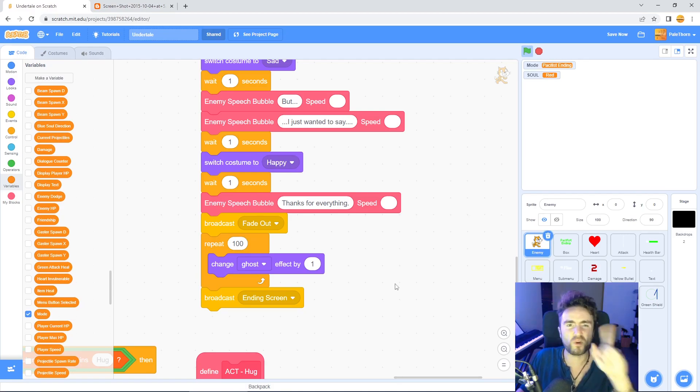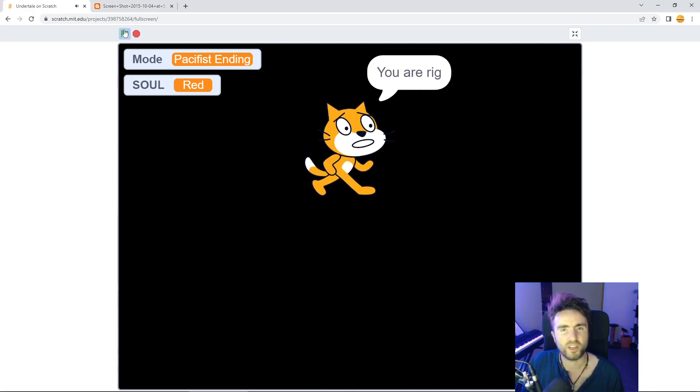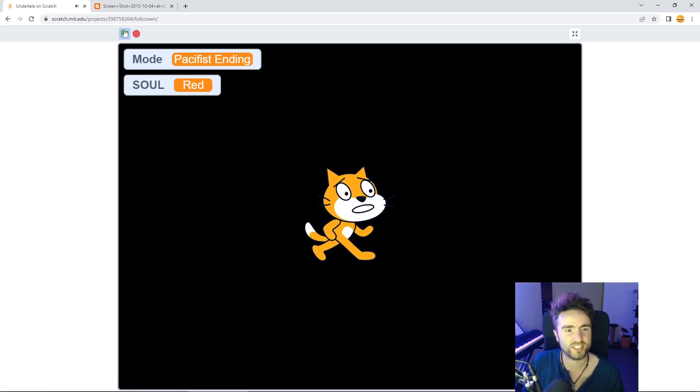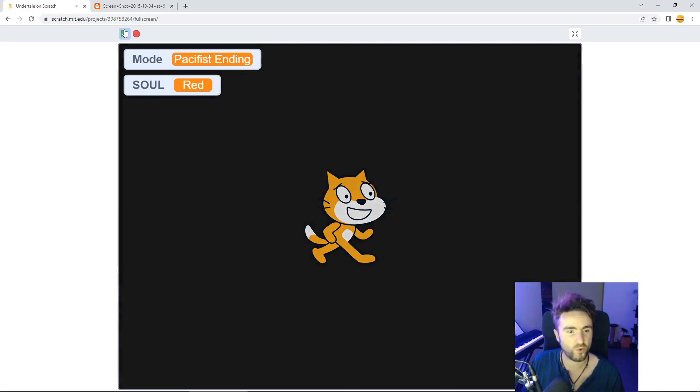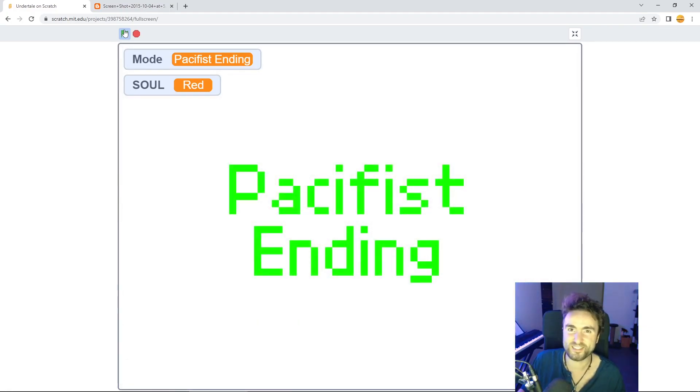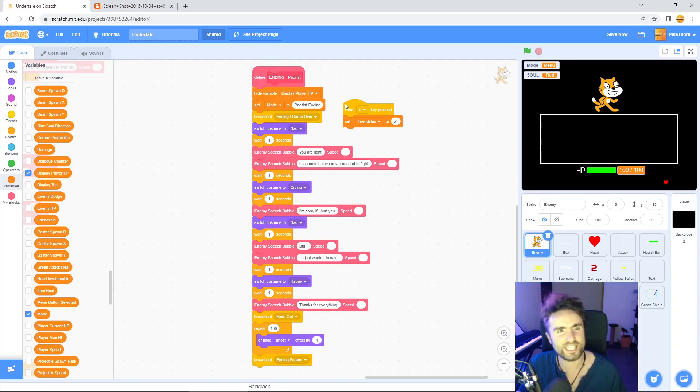Let's give it one final test. We've got the gliding, Scratch's dialogue and all the costume changes. We fade to white, Scratch fades to ghost, and in comes our pacifist ending screen. And there we have it - our first ending is complete! Don't forget to remove your 'when C pressed' cheat code. Subscribe and ring the bell to see when the next episode is ready. Let me know in the comments what you'd like me to do next and how many endings you're planning to add. Stay awesome, be cool to each other, and take care of yourselves - we'll see you next time!